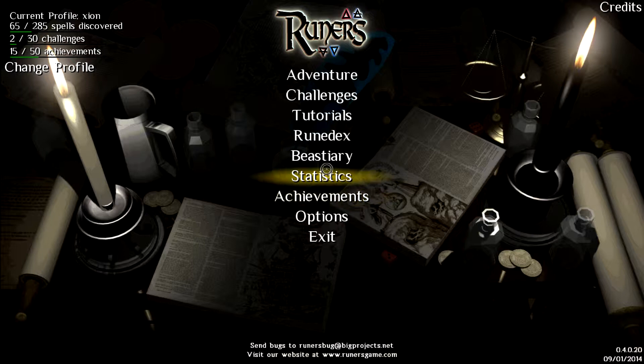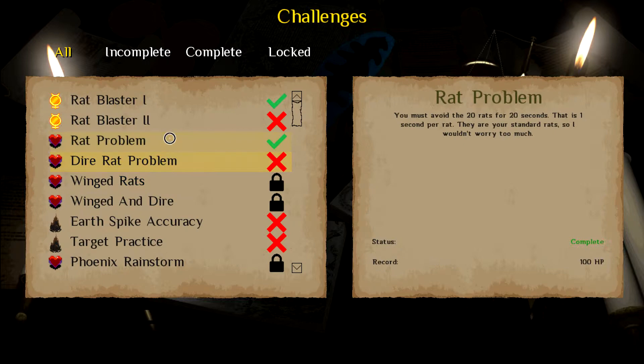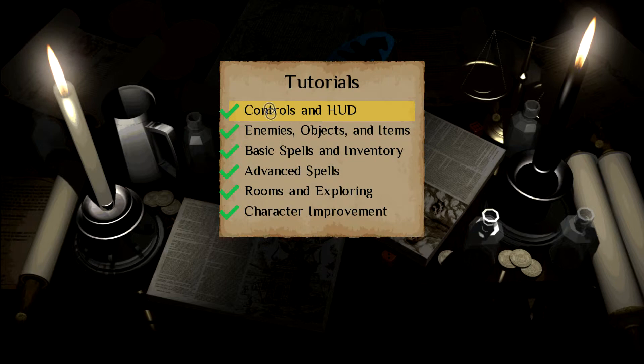So to get into it, you've got quite a lot of options. First of all, there are these challenges — a bunch of them — and some aren't unlocked at first. These are actually really, really hard, a lot of them; some aren't too bad, but some get very challenging. These can almost be thought of as an extended tutorial because they help teach you some of the more advanced techniques. And of course, there are tutorials here.